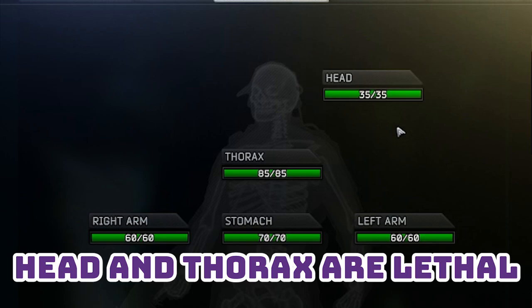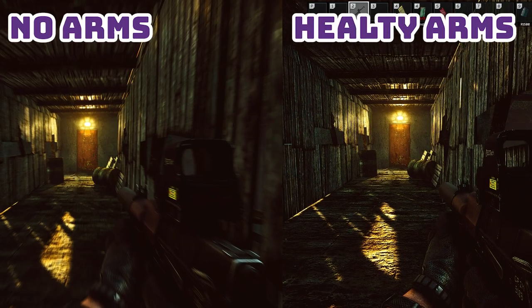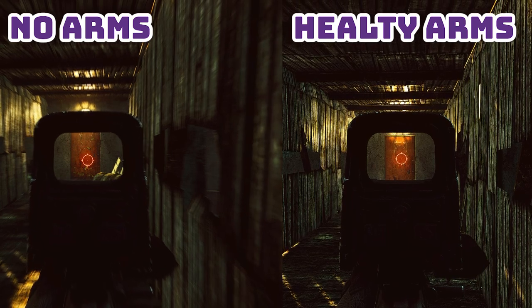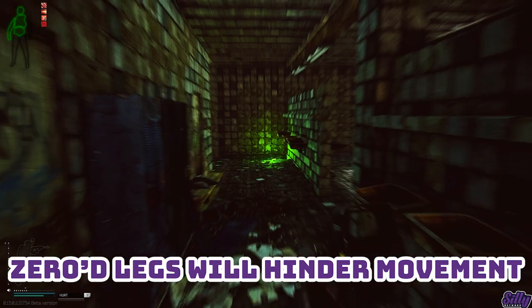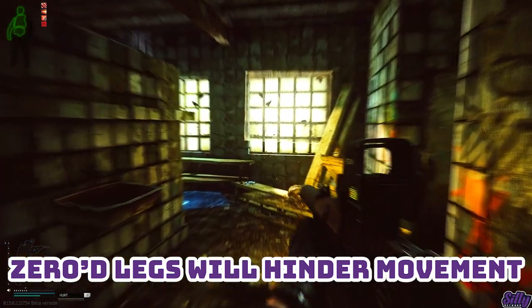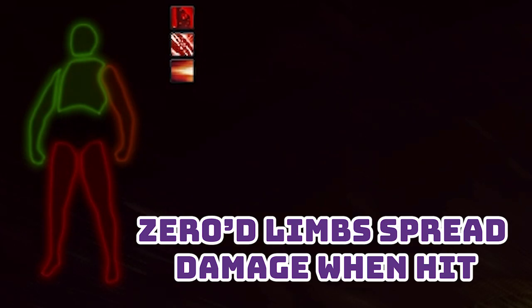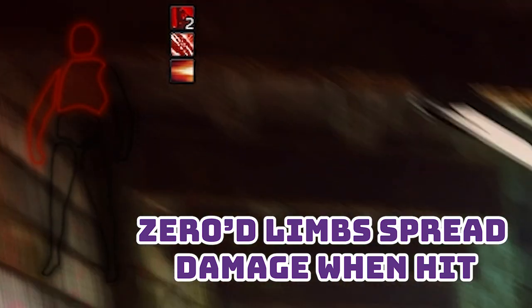If your head or thorax gets blacked out you die. Currently there's a bug where if you take bleed damage you can zero these limbs without dying, however the second you take even one damage you die afterwards. Painkillers have different durations and penalties to hydration and energy — be careful you don't overuse these and dehydrate or starve yourself. Blacked out arms will make aiming much more difficult. Blacked out legs will make sprinting and jumping difficult — you can still sprint and jump on painkillers but you'll take damage. If you get hit in a blacked limb the damage will spread to other parts of your body that still have health, so high flesh rounds will rip you apart — use surgery when you can.